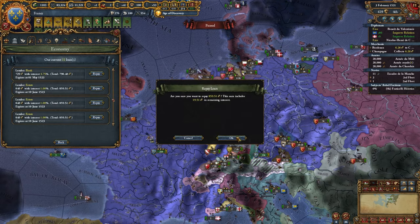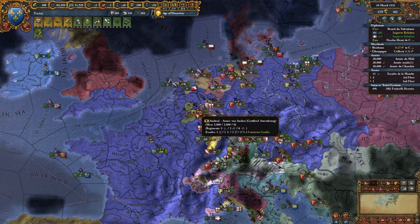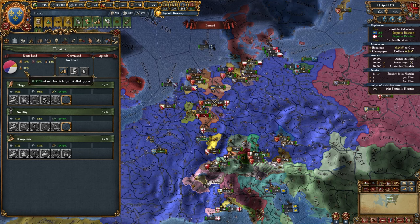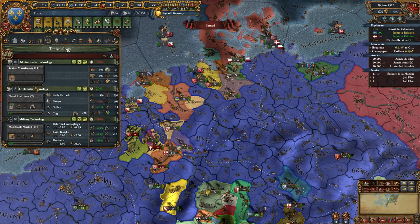I'm going to repay my 1% loans and then try to take some new loans to repay my other loans. I'm just trying to save up money and recover my economy for a little bit. Partially why I'm doing this is because of my crown land scenario, and I really want to focus on my crown land. I'm going to get my tax to 10, although I'm pretty unbalanced here. Espionage will counteract that pretty well.